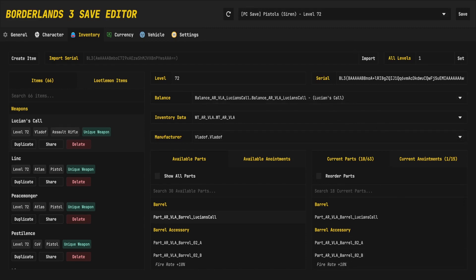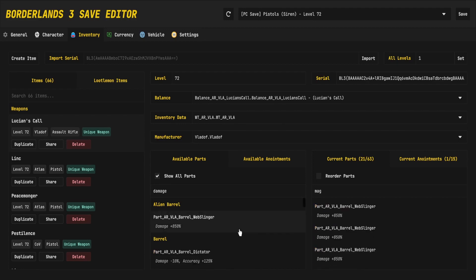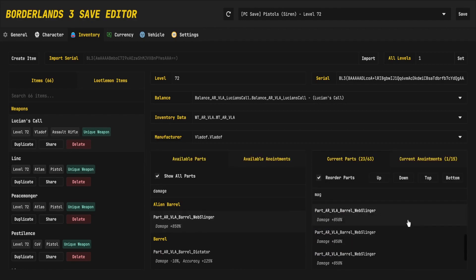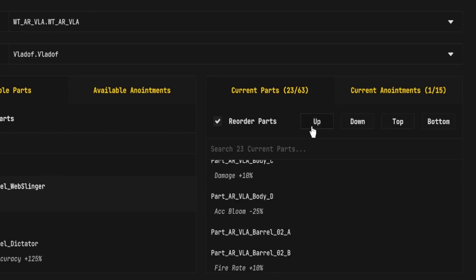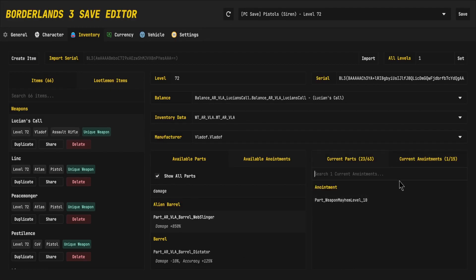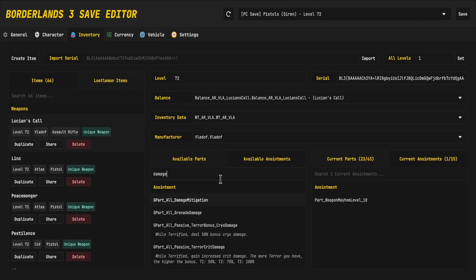If you have a weapon that has base damage and then a percent increase after it, it will have a higher base damage. We can find the magazine — actually, we don't even have to do that, we can just type in 'magazine' to get the mag from all available parts, then type in 'damage' and now we have an insanely overpowered weapon. All we have to do is move the barrel above the web slinger and now it's set. Then go to anointments and we can add in and search, which makes it super easy.